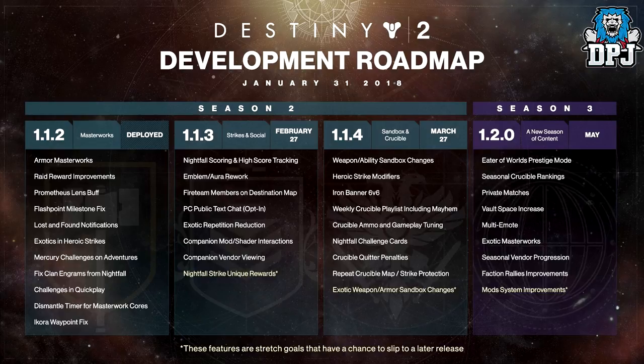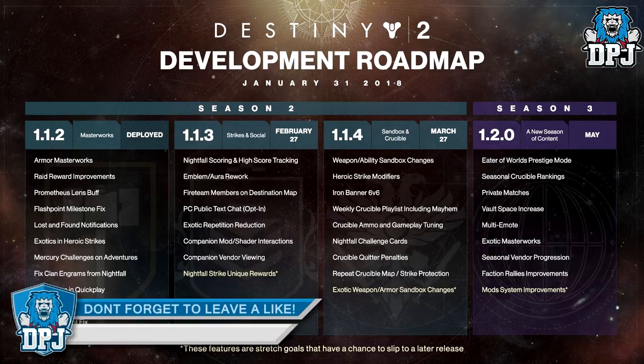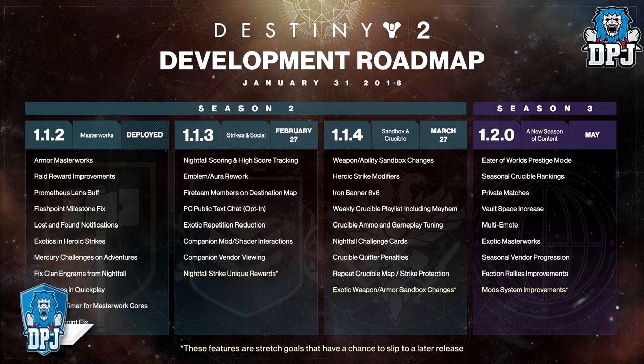With the 1.1.3 update we'll get strikes and social features: nightfall scoring and high score tracking — I loved this in Destiny 1. Also fireteam members on destination maps, so basically if you bring up your map while in a fireteam and someone is in a different location, you'll see exactly where they are so you can fast travel to their location, which is pretty cool.